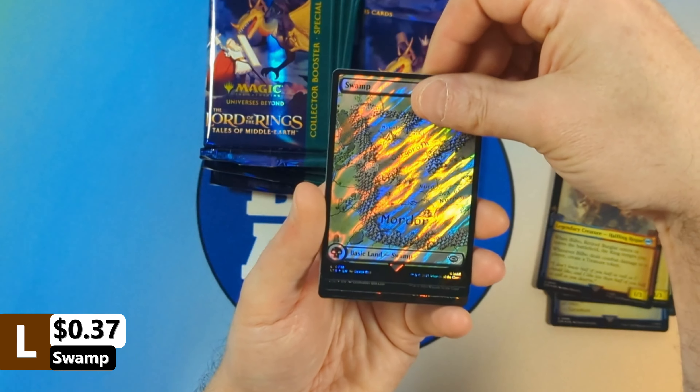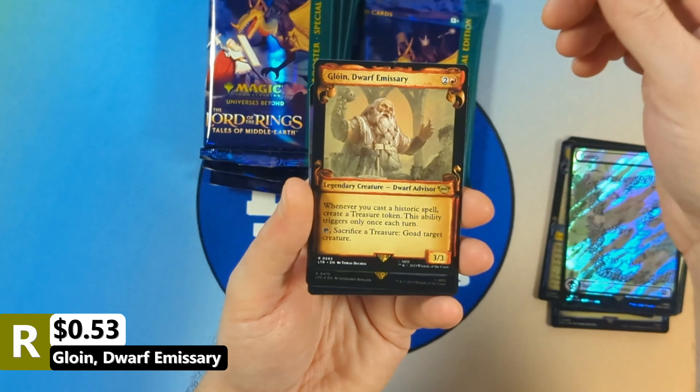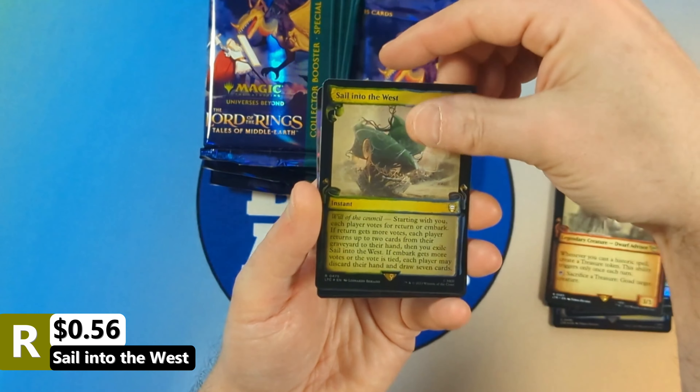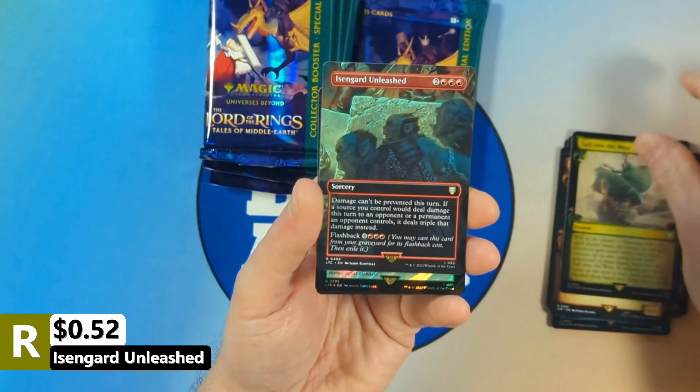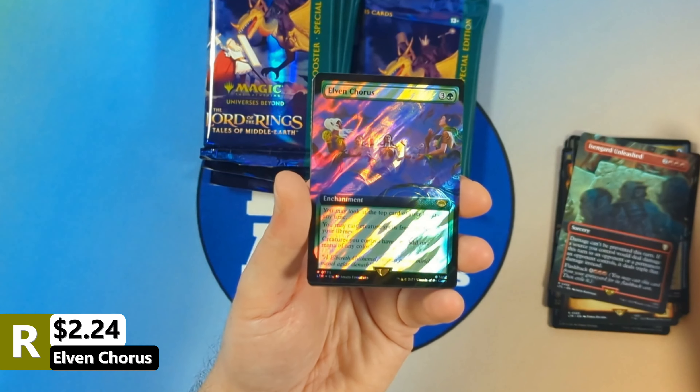And then we're going to see ourselves the Swamp with a Golodin, Dwarven Dwarf Emissary, and then we're going to see ourselves a Sail into the West, followed by an Isengard Unleashed, then we're going to see ourselves an Elven Chorus coming in.